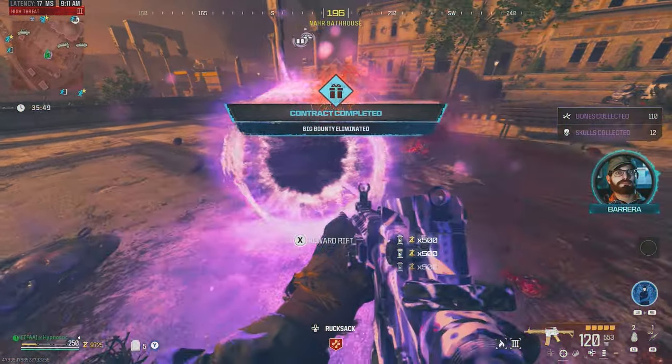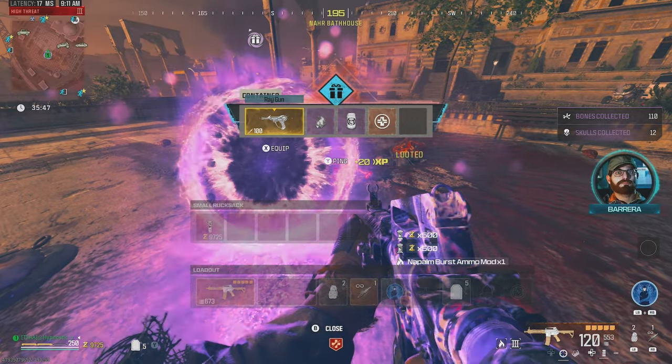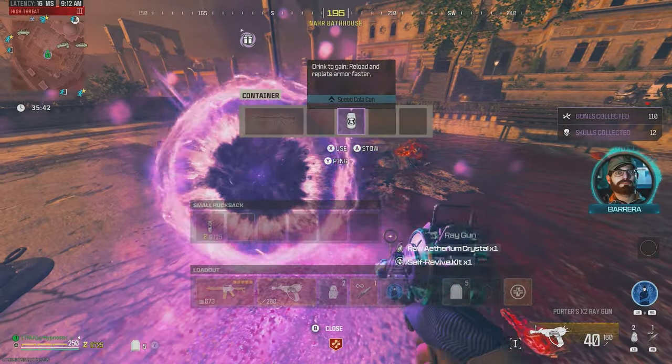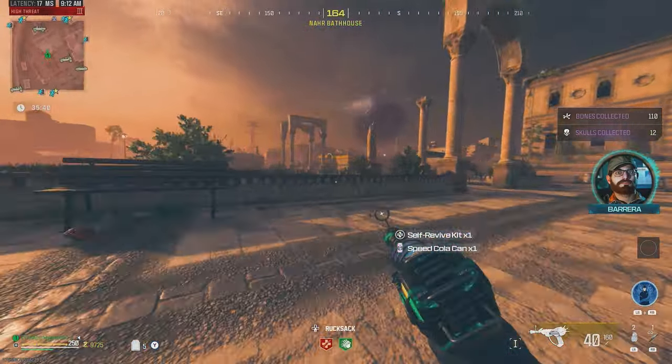Quick and easy. Let's pick up Napalm — got a ray gun off that, very nice. I'll throw a crystal on it. Self revive, two and speed cola. Let's go.